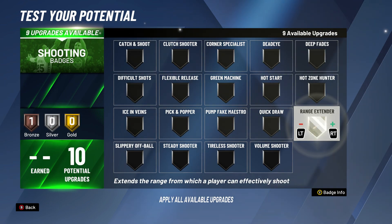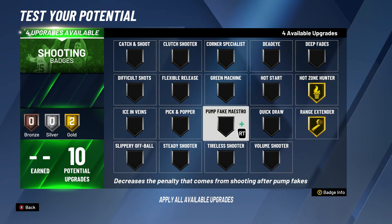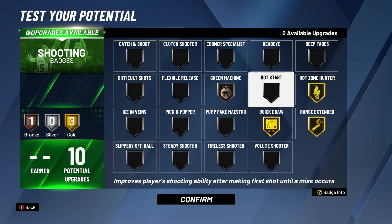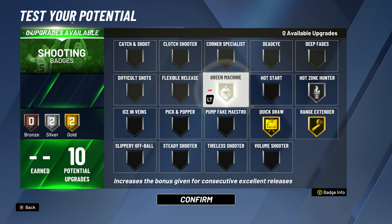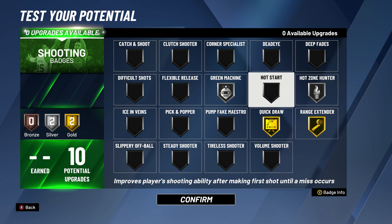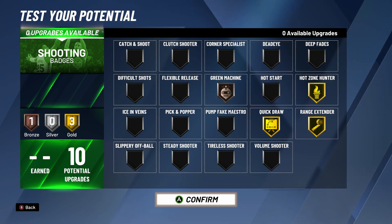For shooting I have hot zone hunter gold, range extender gold, quick draw gold, and green machine bronze. Sometimes I switch it around — if I'm getting a lot of greens I'll lower hot zone hunter to silver and keep green machine at silver. But this is what I play with most of the time — copy these shooting badges.